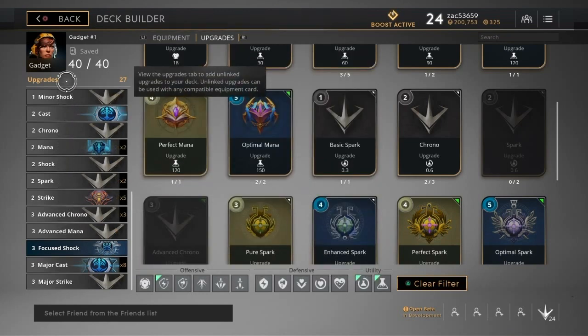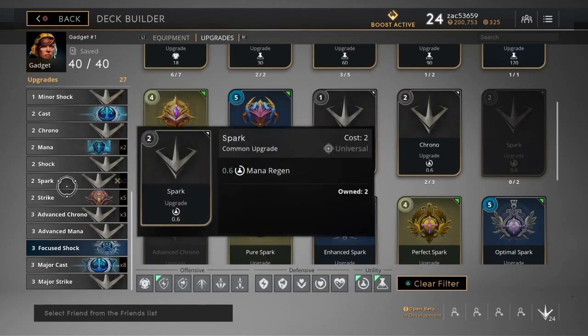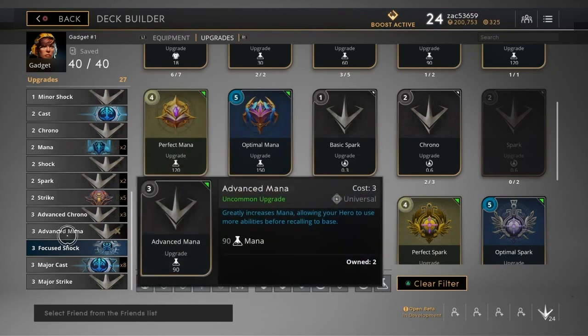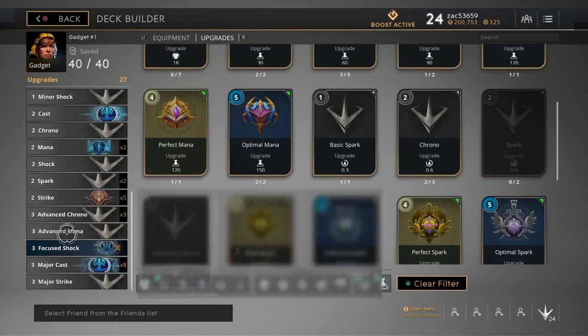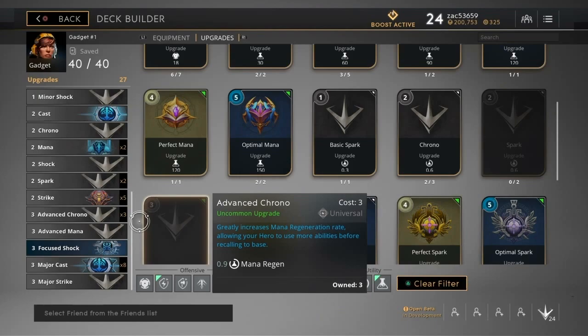This build has some fluidity in the upgrades — it doesn't have to be exactly this setup. You can mix in a few more mana upgrades if needed; I've only got two mana items here. You could pick up two or three more manas and sacrifice some powers — that might be okay. But right now I'm going for focused power, as much damage as possible, though mana does help you stay in the fight longer.